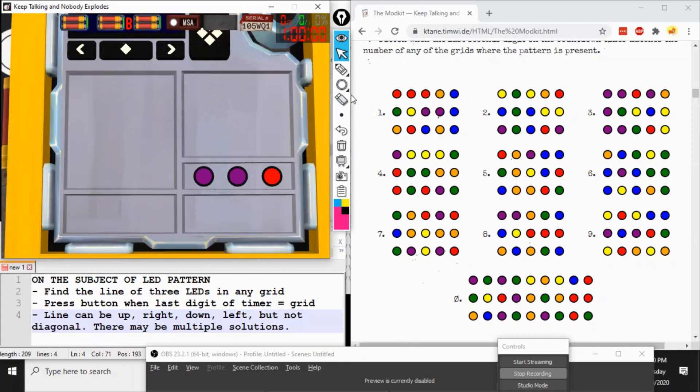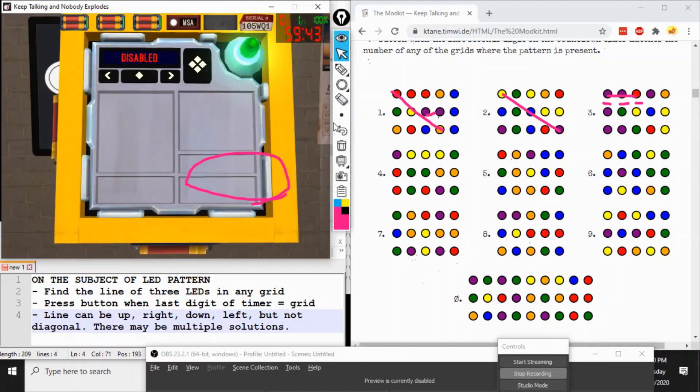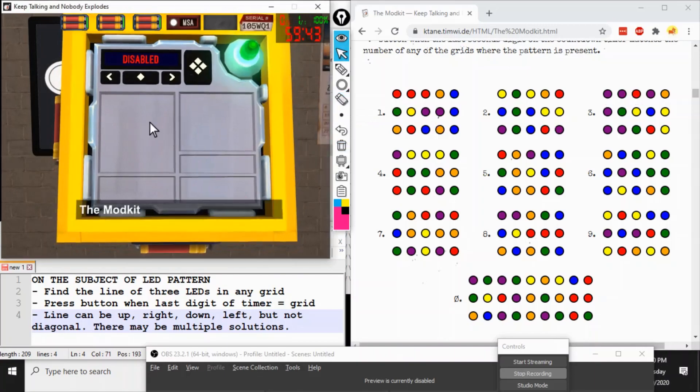This time we're looking for purple, purple, red. Looking for a chain of two purples — there's no chain here. There it is: it's in a line of three, purple, purple, red. Remember it can appear backwards. We found it in grid three, so we'll press the big diamond button when the last second's digit is a three.